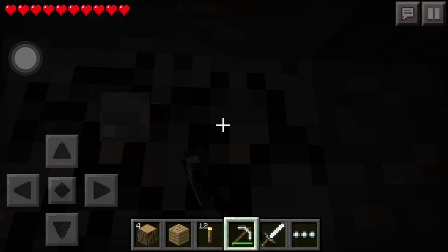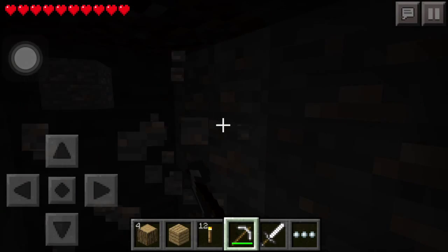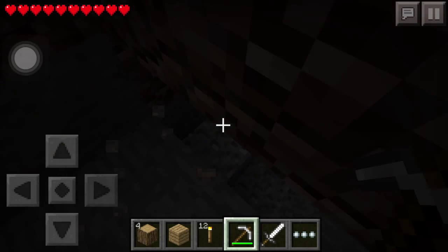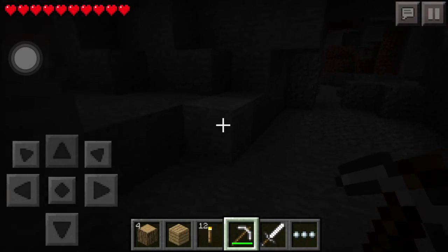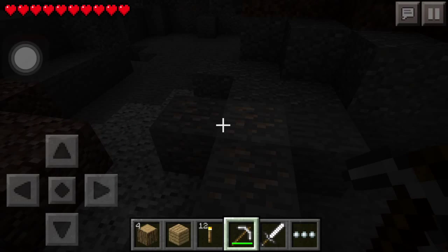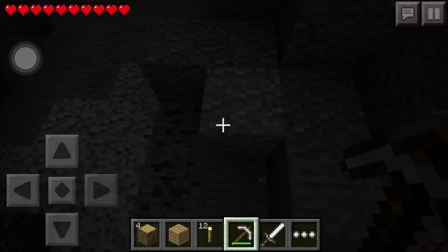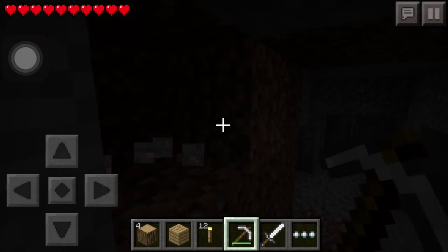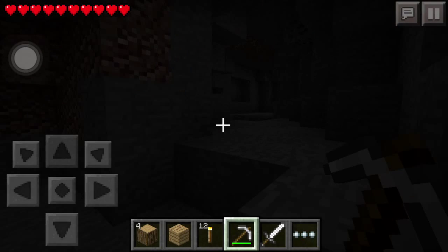I at least want to get some iron so I can make some armor hopefully. What would be really cool if they could add into Pocket Edition — well, they've already added skins, which is a really cool feature that I'm loving. I've probably lost my way as well, which is kind of annoying. I'm gonna smelt the iron in the video.